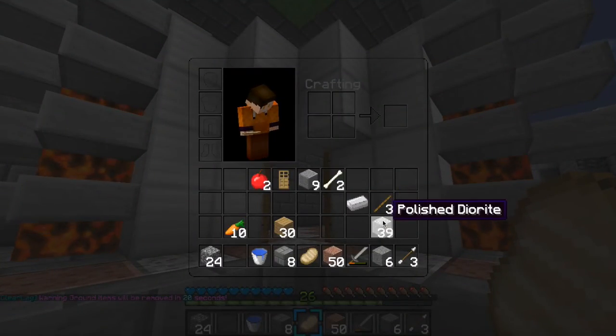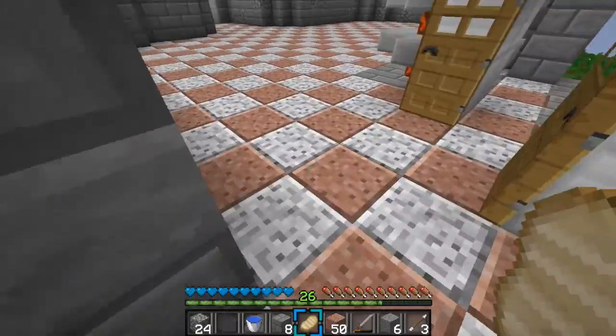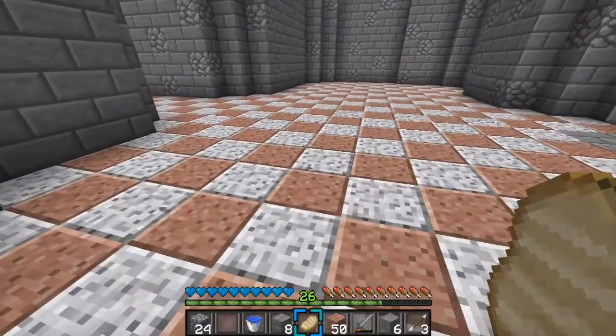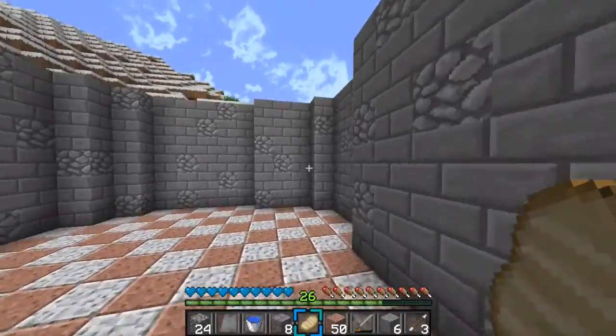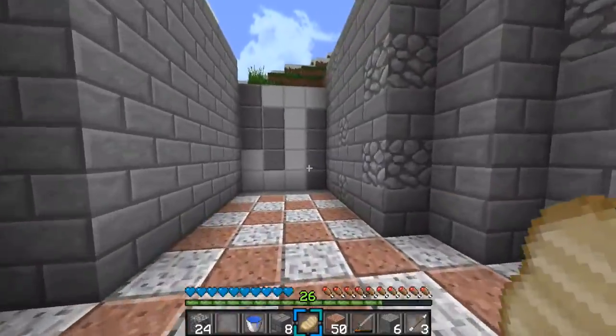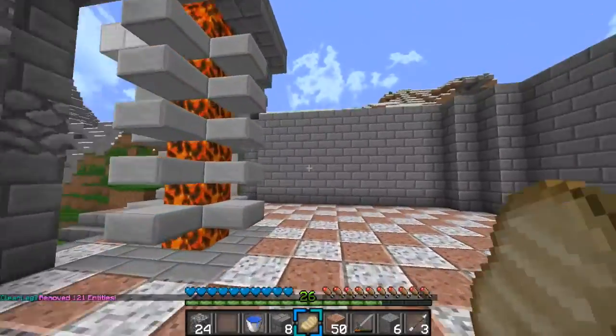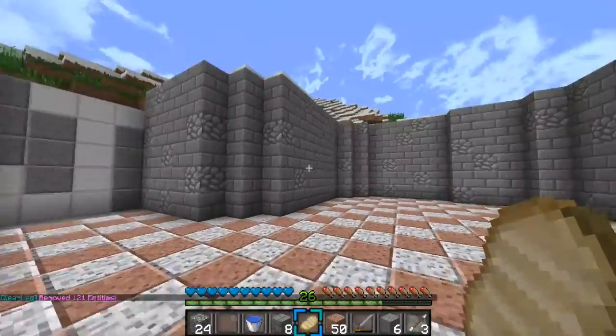I got kind of like a cobblestone-stone brick mix there, and then the Iron blocks here with the stone slabs covering the lava. I think it looks okay — definitely could be better. I might put the Iron straight up to the top there. I finished off the floor. I like the pattern I did here — the stone bricks really go nicely with the diorite and the granite. That looks really nice in my opinion.